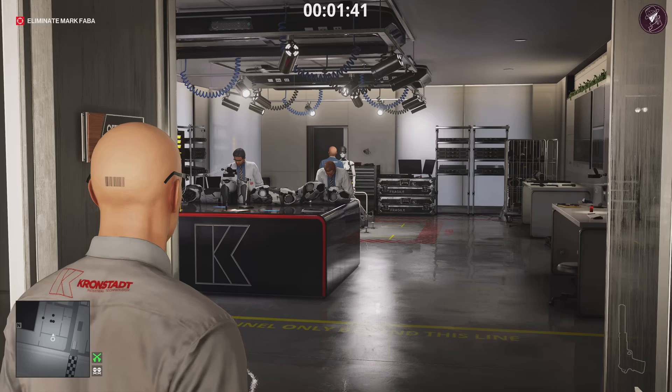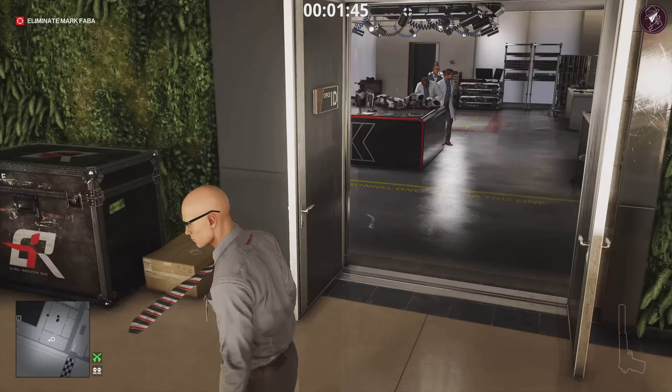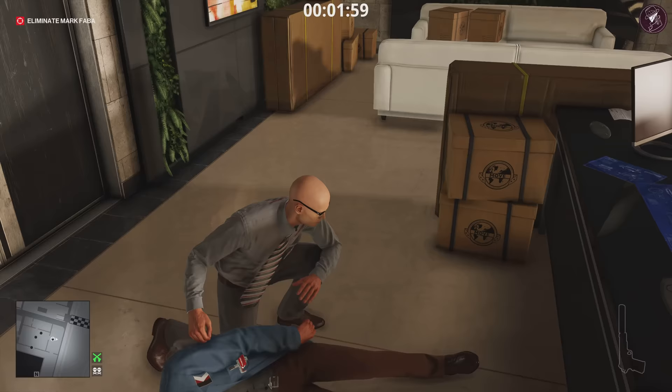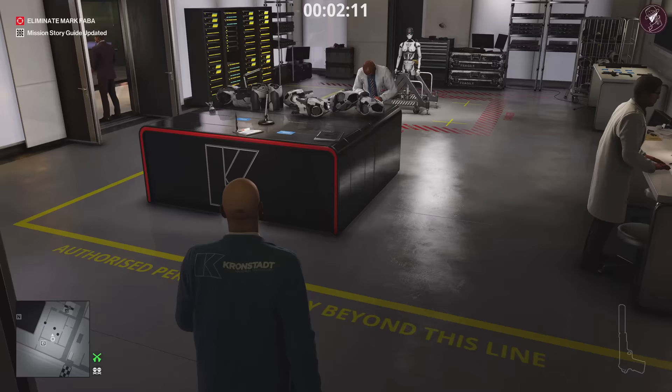Once you're up here, go into this office and close the door behind you. The room next door is a trespassing zone, so stay in this room. The guy with the blue jacket — wait for him to come into this room. Once he comes in, close the door behind him and knock him out to take his disguise. You don't have to grab the keycard, but if you want a bit of 10 XP, go for it. Wait here about 10 seconds for him to arrive.